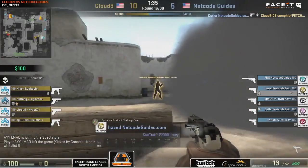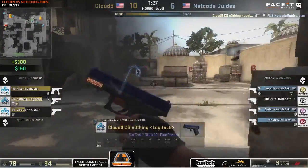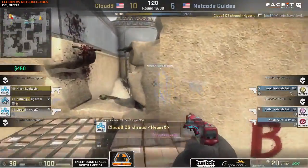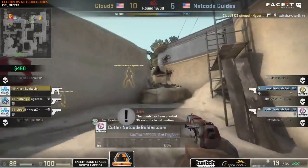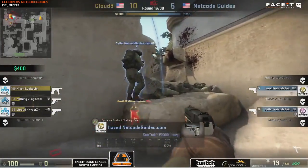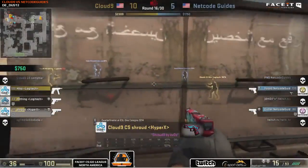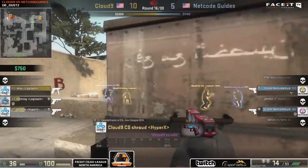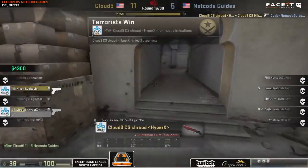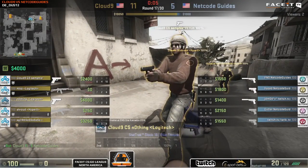Cloud9 have CZs on the B site. Sean Gares gets a drop. Nothing gets the first kill, Shroud the second — bomb goes down for a 3-on-3. Tarik charges in and gets taken down immediately. Both try to squeeze through the window but with a smoke on the double doors, it's really problematic. Jason Cutler tries to make it work — not quite. Shroud and Hiko are left alive and the round goes to Cloud9. Not the way Netco Guides wanted to start their CT half — looking at 11-5.